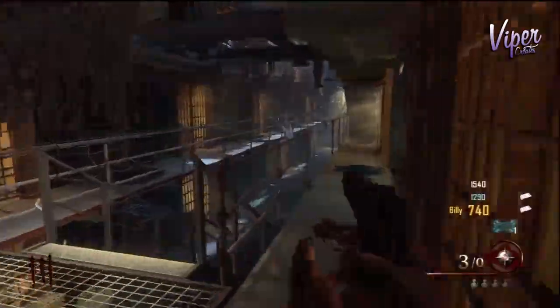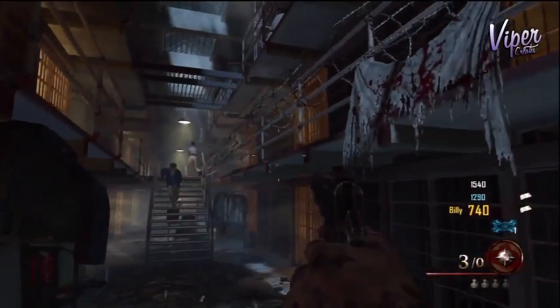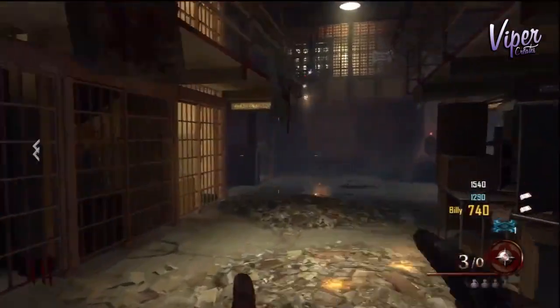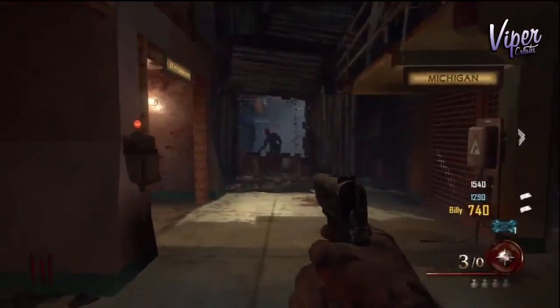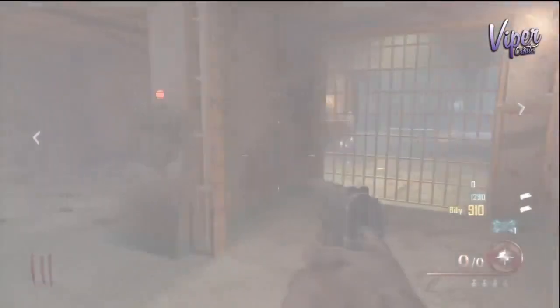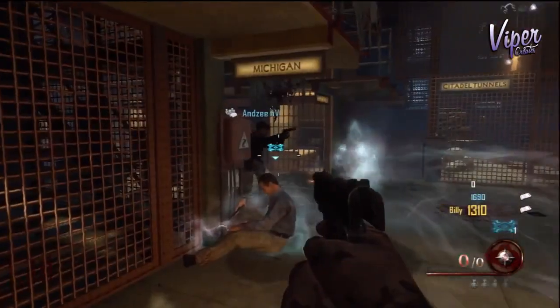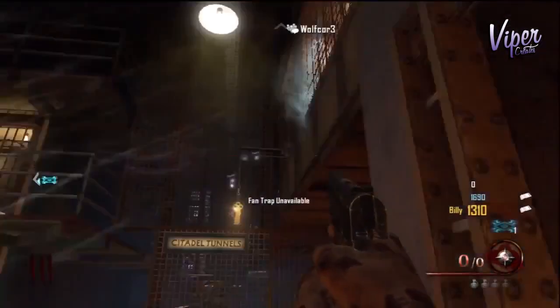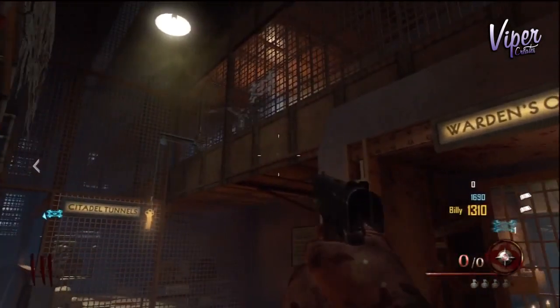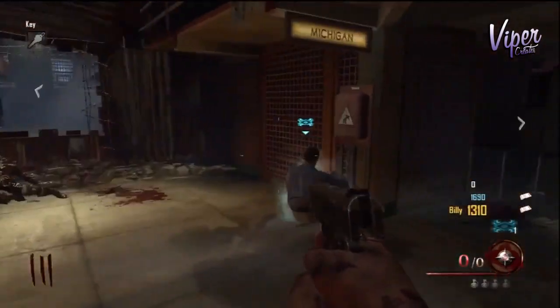The warden's key is located on one end of this hallway. You can tell which end because it'll be all lit up, kind of suspended there, shiny and gold. To get it, you need to go into afterlife mode and shock the little transistor, which drops the key down. Then just pick it up by pressing the X button.